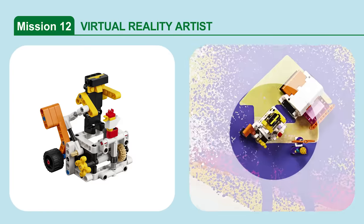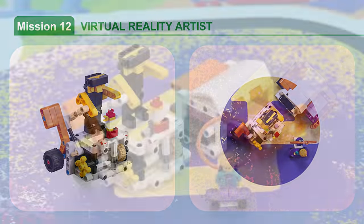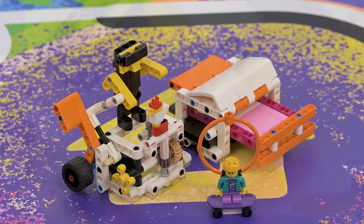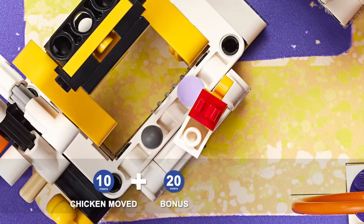Mission 12: Virtual Reality Artist. Trigger the model repeatedly to create an artistic sculpture. Score if the chicken is intact and has moved from its starting position. Bonus if it is over or completely past the lavender dot.